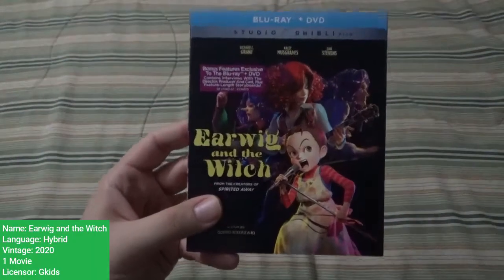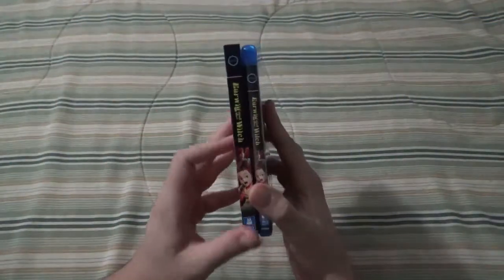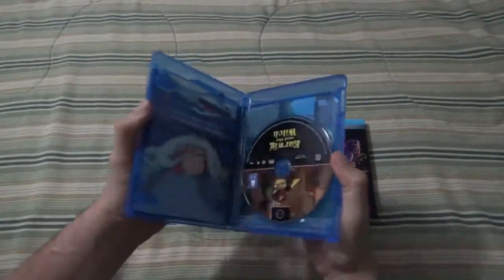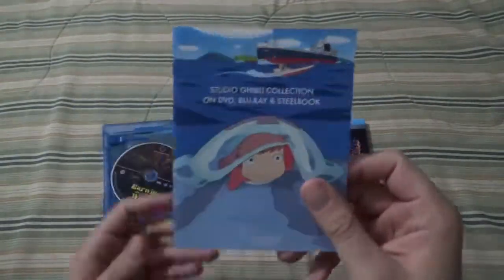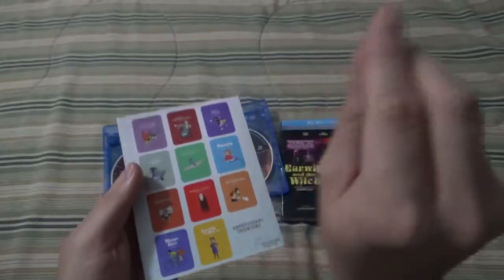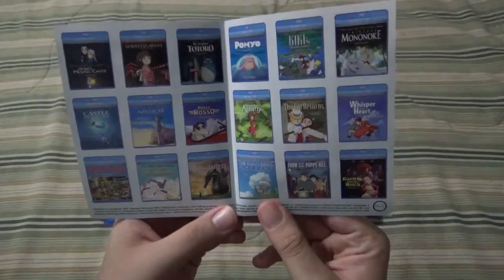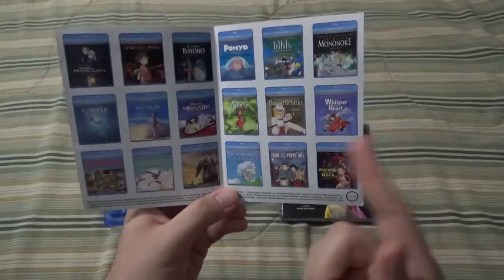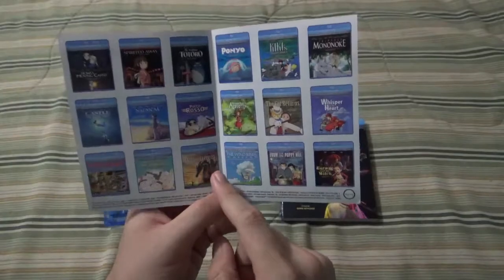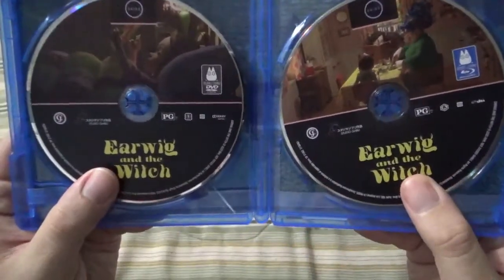Earwig and the Witch. First of all, who in the world uses Richard Grant for anything? We have the fronts, the spines, and the back. Pass the butter down and open up to see a booklet — front and back showing all the steelbooks in their very watercolor look. Opening up, I believe I own all of these except three. Need to double check — I think it's Poppy Hill or Wind Rises I'm missing. Set this down and show the discs. Not much to see here — I haven't seen the movie.